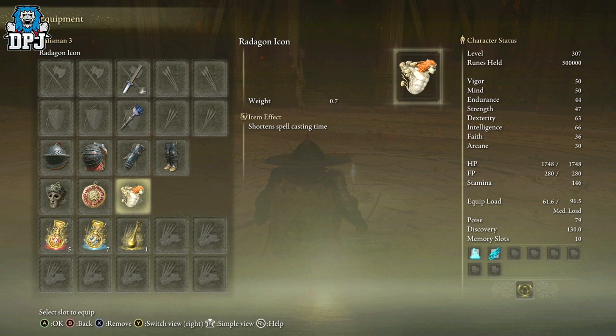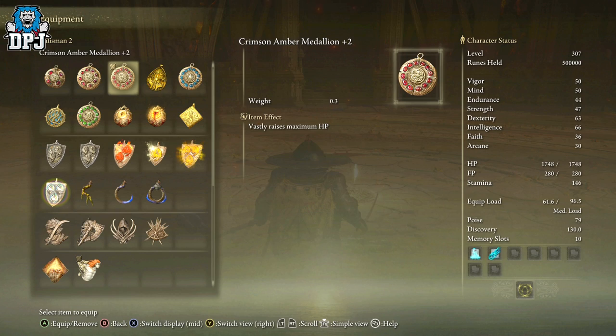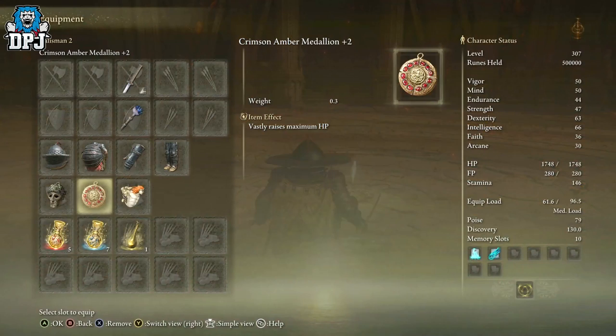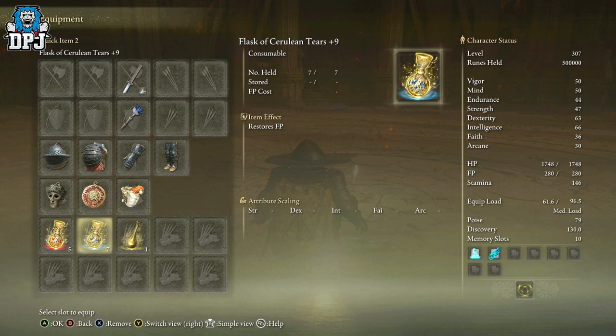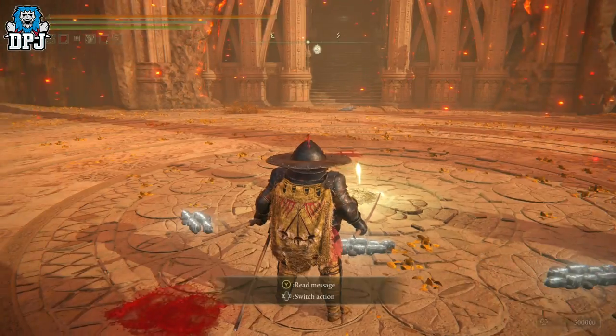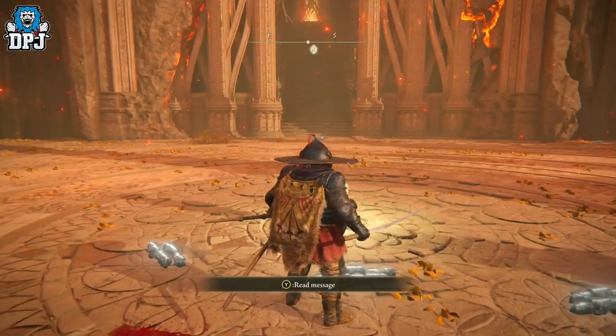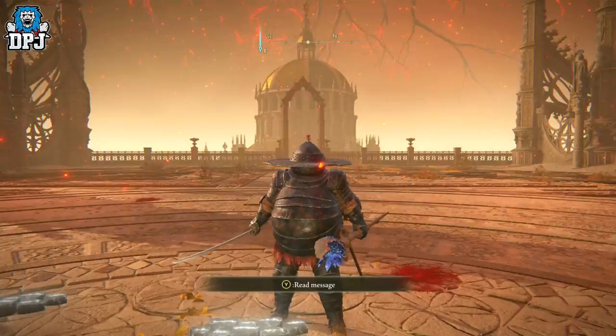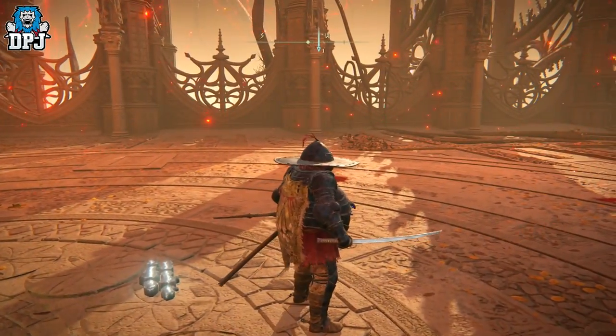For the other talisman slots, go with whatever you feel helps you or your Mimic health-wise. We don't really need the staff — all we're doing is stomping the boss, and your Mimic is stomping the boss. Simple as that. It's not hard whatsoever.